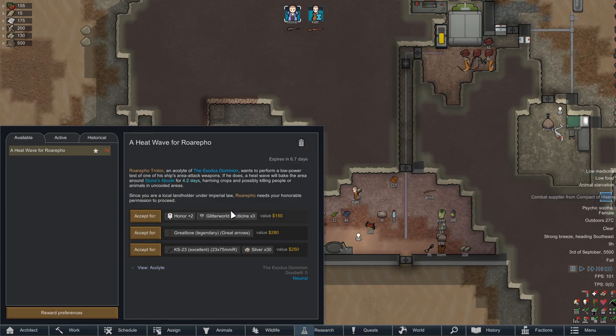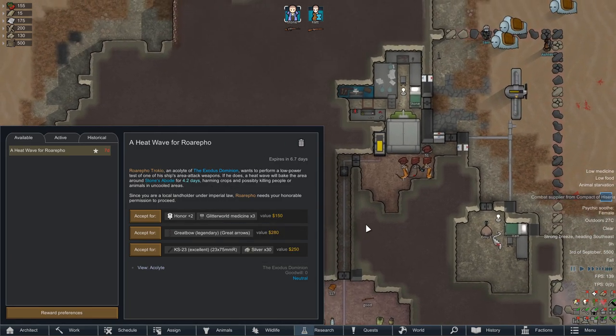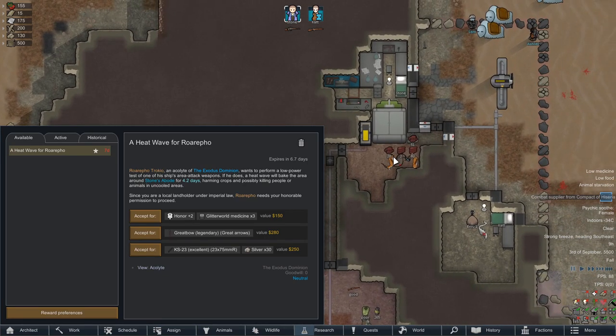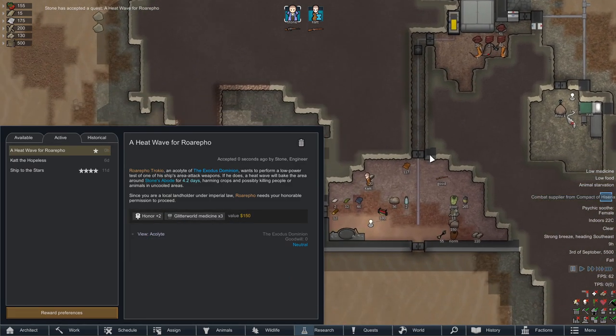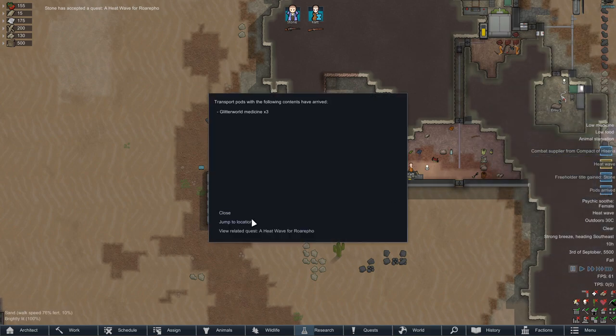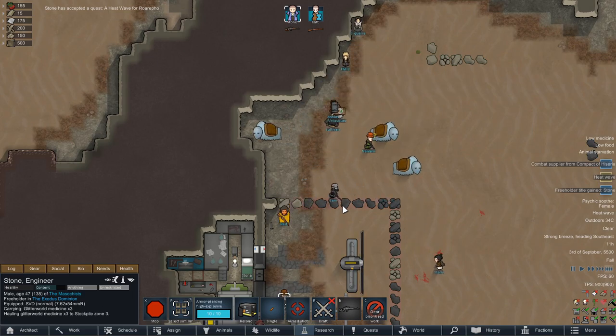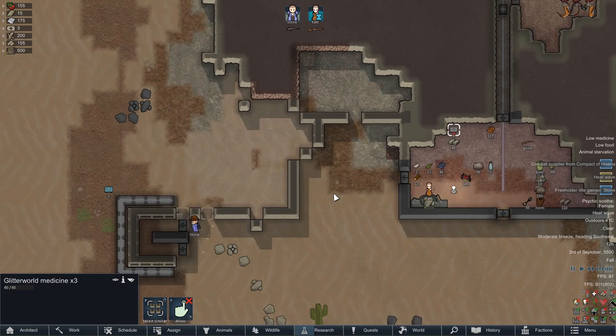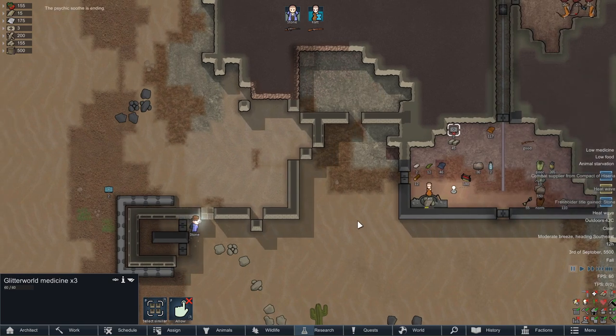We're going to get some honor and glitterworld medicine. We have a heat wave — a heat wave would be very bad, but our fridge should be insulated enough. The rest of our base is probably not going to fare too well, but if it's too hot, too bad. Alright, got some glitterworld medicine. Generally, glitterworld medicine is amazing to have, because in case something goes really, really wrong and there's an infection getting out of hand, glitterworld medicine is basically guaranteed to fix it.